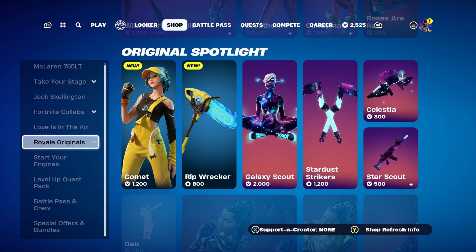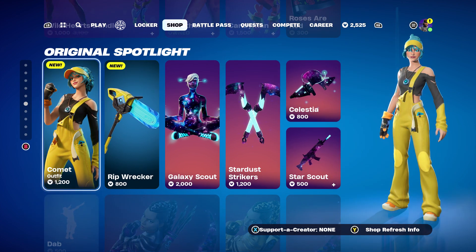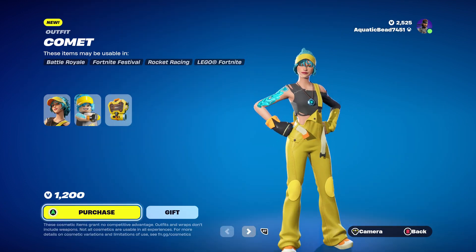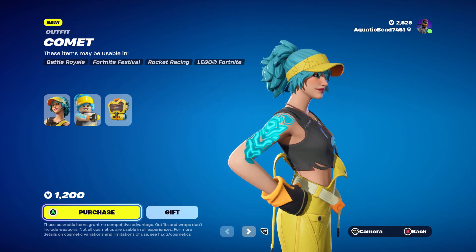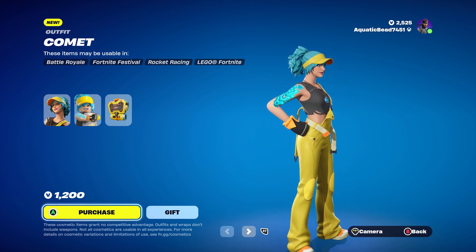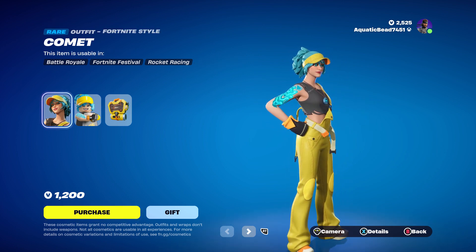Hey, welcome back everyone, I'm Boss32 here to bring you another Fortnite item shop video. We have a Comet and a Rip Wrecker — checking out the skin, it looks amazing, looks pretty good.